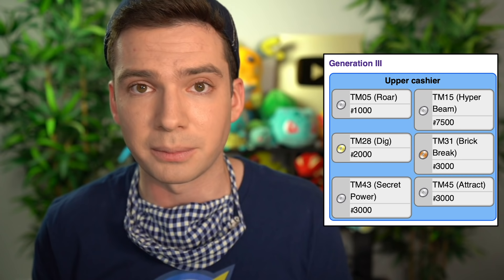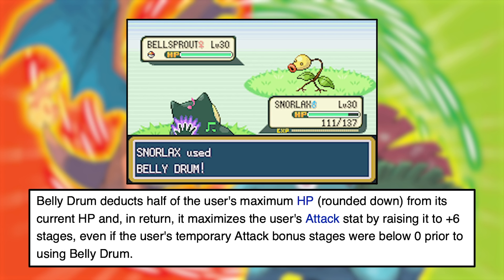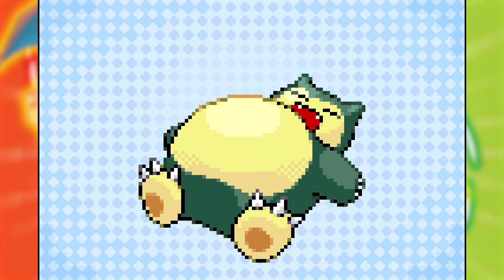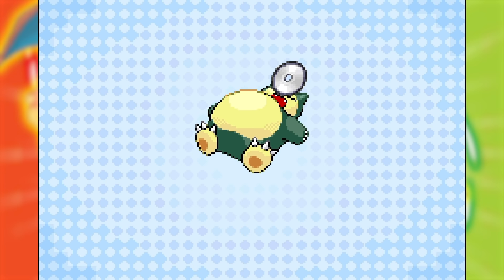I also changed up their move sets quite a bit — deleted unnecessary HMs like Cut and Surf, although I left Fly on Dodrio — and taught several of them Hyper Beam since you can buy TMs from the department store. The most important move set change though was Belly Drum. Belly Drum is a normal type move that removes half of the user's maximum HP in exchange for maximizing its attack to plus six. It's terrifying, especially on a bulky Pokemon. Guess who learns it — the very bulky Lockdown the Snorlax. After grabbing tiny mushrooms from Mount Moon, I headed to the Move Reminder on Two Island and taught Lockdown Belly Drum. Right after that I also taught it Return, which due to its high friendship was 102 base power. I was ready to Belly Drum sweep the league.